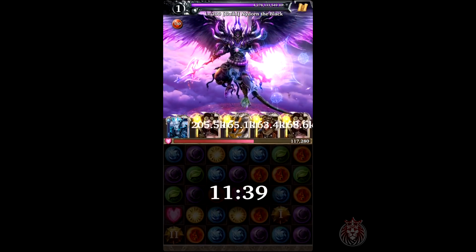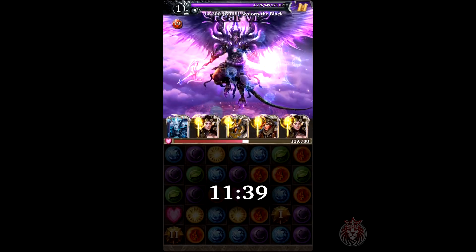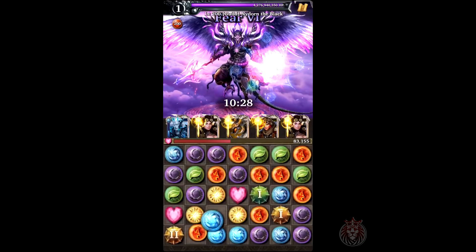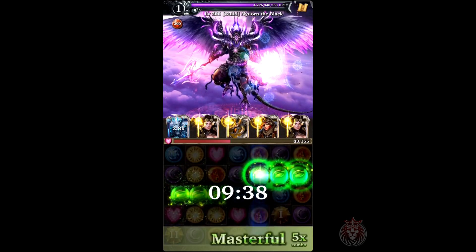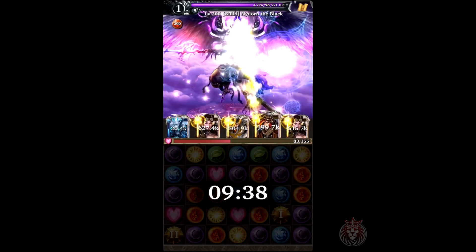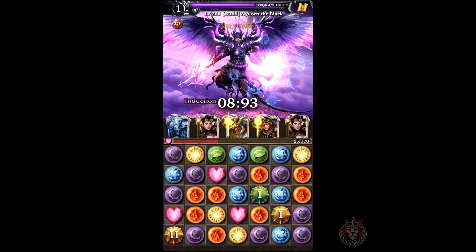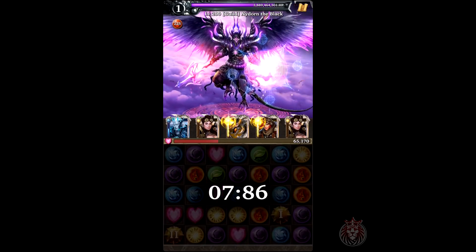Generally I like to take intensity to at least 200 or so, and then it's smooth sailing from there. Right now I'm purposely not matching many gems, but I'm starting to run low on health, so I'm going to start matching these yellow gems to proc it.